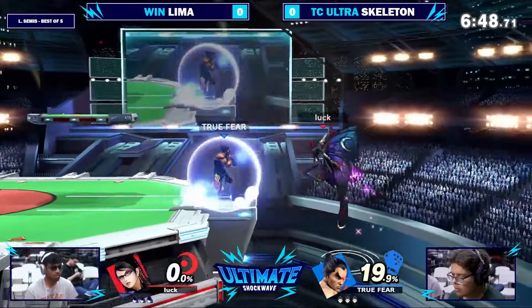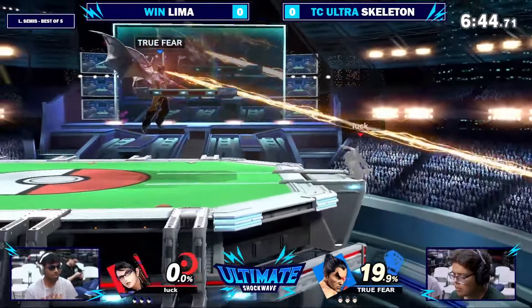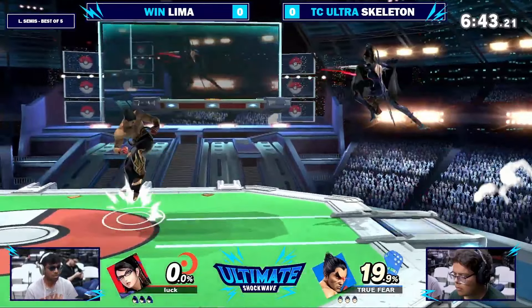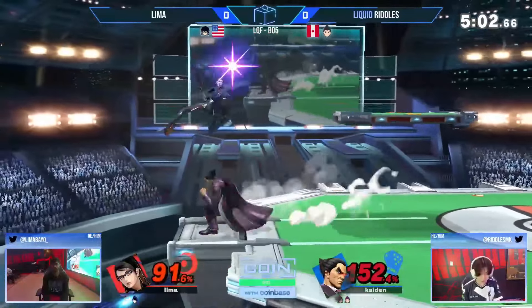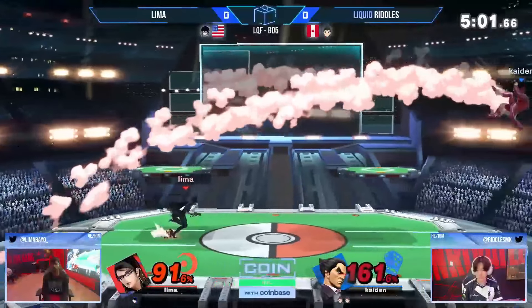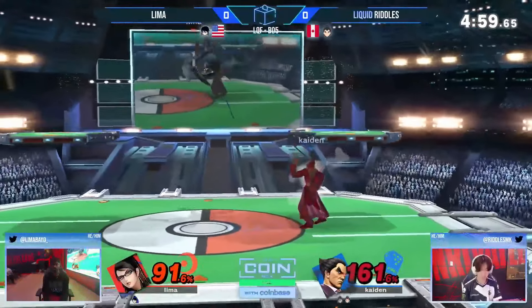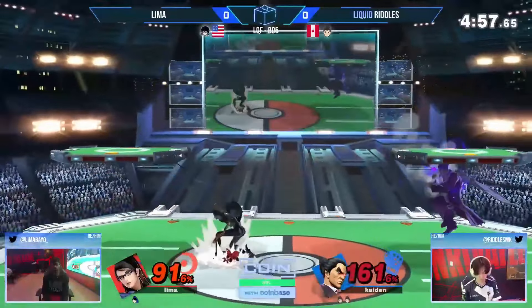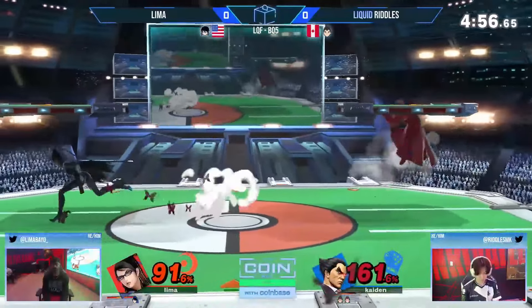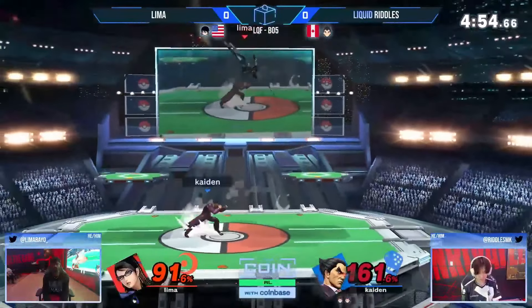Dealing with neutral against this character requires slow play and precise counter-hit play. There are two types of Kazuya players: the IDJ Double Fair type, and the Electric Wind Godfist train type — meaning a lot of crouch dash and Electric Wind Godfist combined with a lot of shielding. Some players will swap between those two types if they know what they're doing. Playing slowly allows you to recognize those patterns and avoid them more effectively if they only play through one of those two styles.